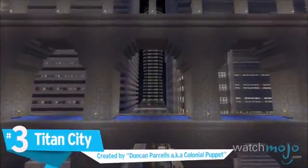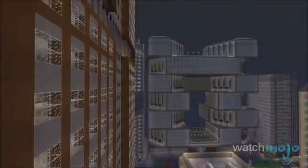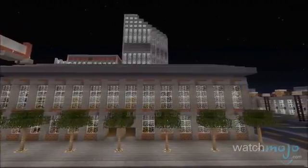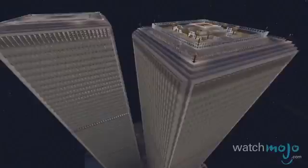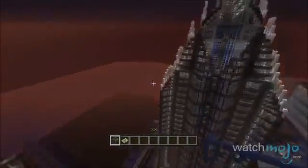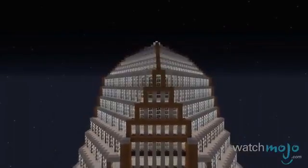Number 3: Titan City. Cities seem to be a recurring theme here. Rome may not have been built in a day, but this city was built by hand. Built in the Xbox 360 edition, this project was worked on for two years before the first official build was released. Featuring towering skyscrapers, cleanly paved roads, and even an electricity system via redstone circuits, this 4.5 million block marvel is titanic indeed.